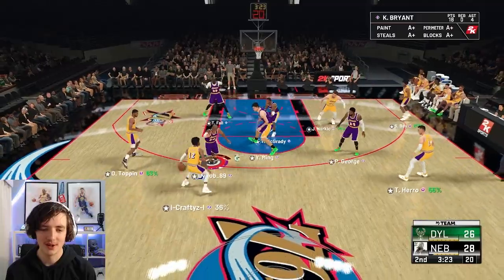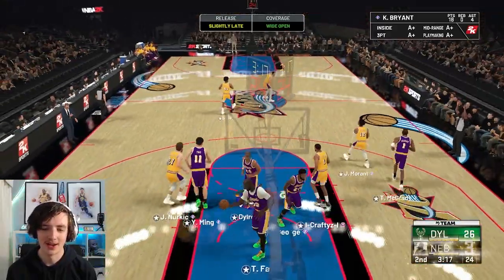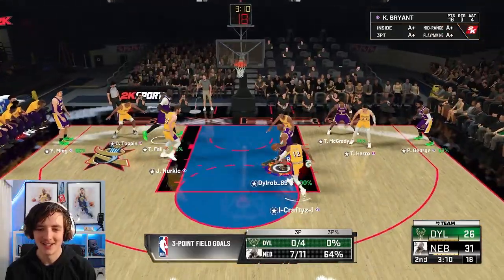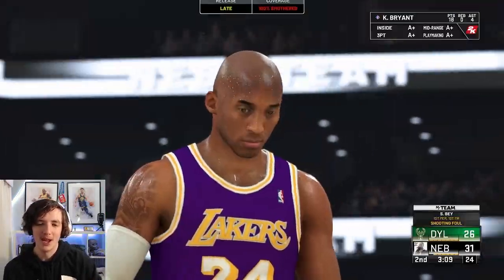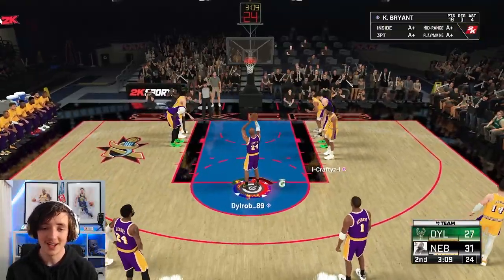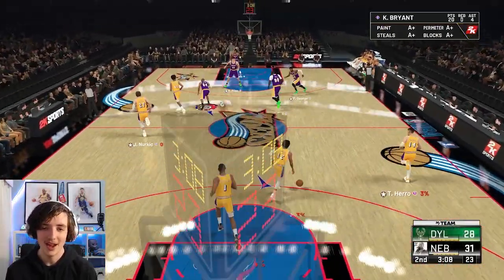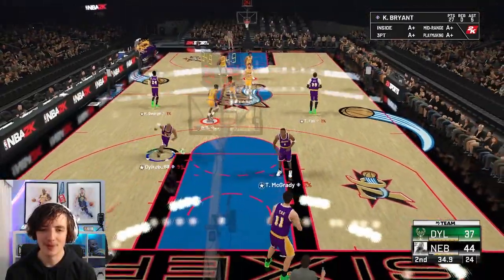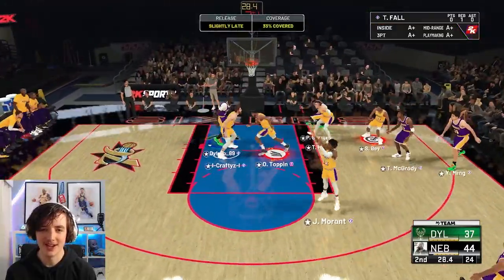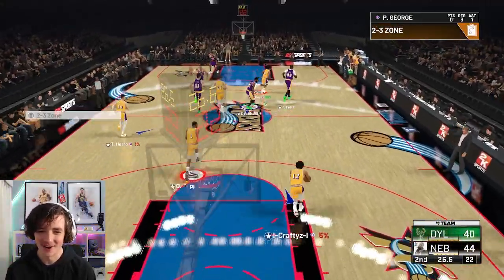There's Ja Morant — of course he'll make that. Do you not have to green on current gen? Is that a thing? I don't understand — do you not have to green in this game mode? We get another foul and two free throws with Kobe. I haven't actually greened a free throw yet. Greens don't seem to be that important on this game. We've got 20 points now, halfway through the second quarter. This guy is shooting everything and whiting everything and it still goes in. Is that how current gen works — you just shoot whatever you can and it goes in?